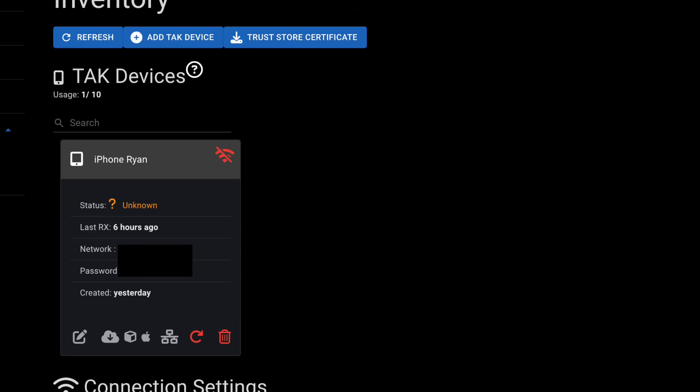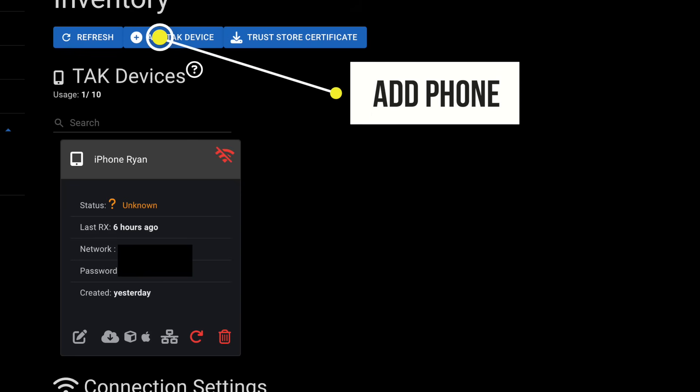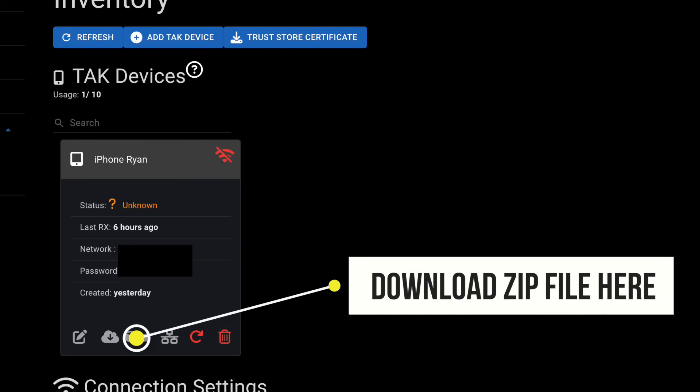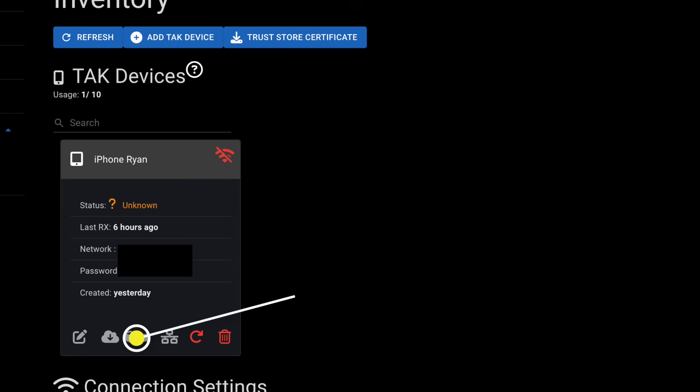Once you have your account set up, you'll have to add a device to the account. You're going to go in and get a zip file from the website, take that zip file and put it into your ITAC or ATAC. I believe it's cross-platform, so you can communicate with ATAC through ITAC and vice versa if you're using the Argus TAC network — that's really cool. Once ITAC is paired to Argus TAC's website, you'll see a green light pop on your web portal right away.